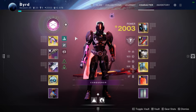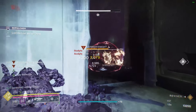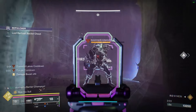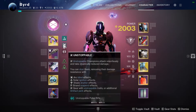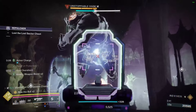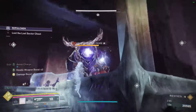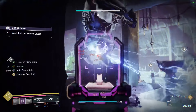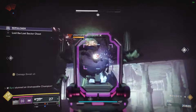For champion handling: Barrier is covered by the shotgun, but Facet of Dawn also keeps you Radiant for Unstoppable. Drengr's Lash handles Unstoppables with suspension. Diamond Lance can freeze Unstoppables and shatter them for the stun. The Slammer with Cold Steel covers Overload and Unstoppable intrinsically. And since SMGs are Overload this season, the Huckleberry itself handles Overload, or you can use the Pulse Grenade with jolting for that as well.